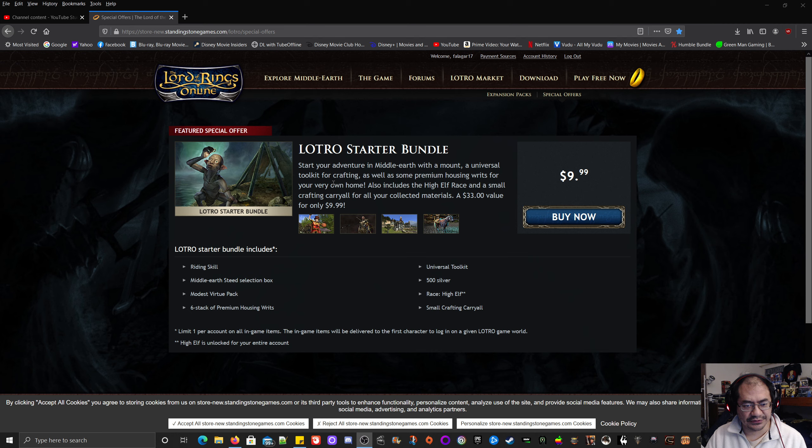Start your adventure in Middle-earth with a mount, a universal toolkit for crafting — I know what those are because someone gifted me one — as well as some premium housing writs for your very own home. It also includes the high elf race, which is normally locked, and a small crafting carry-all for all your collected materials.